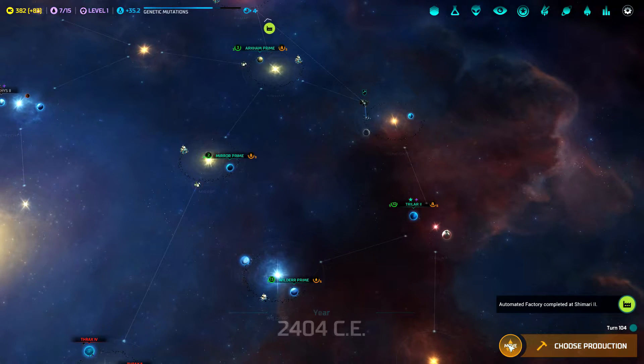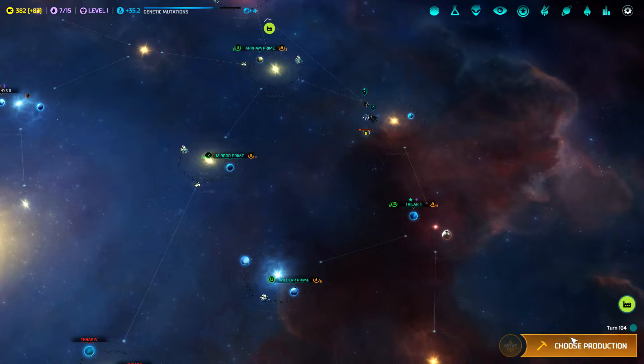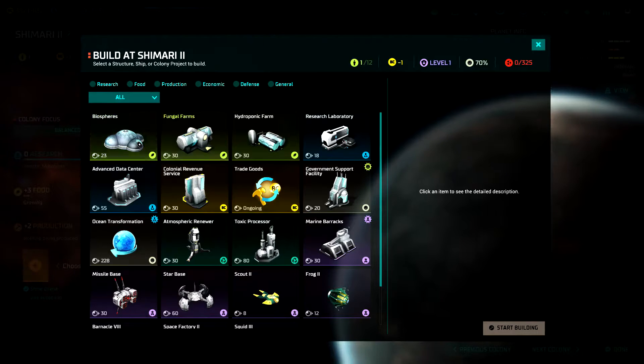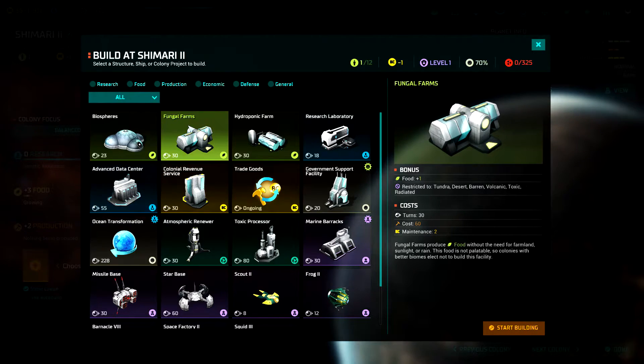Next turn. Our guy is here ready to build the asteroid lab. We need production over here. Ocean transformation — two hundred and twenty-eight turns. Oh my. It's going to be a little while before that happens. Hmm. I don't know that this is worth it.